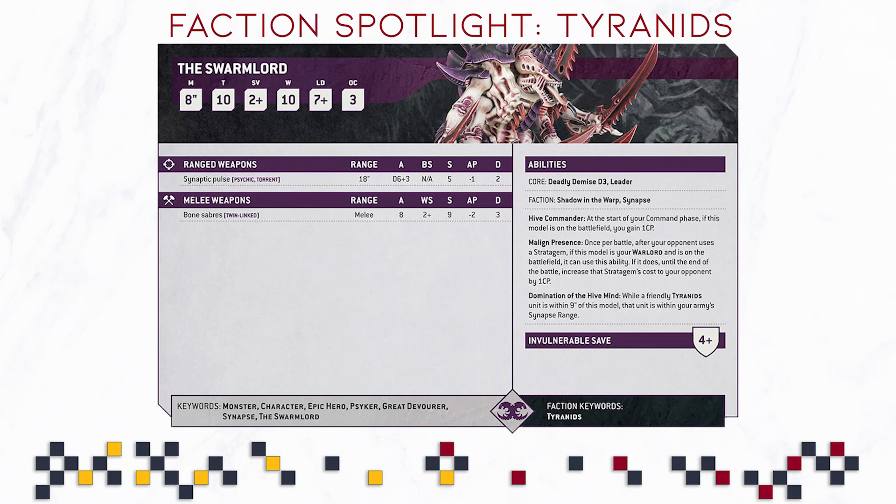The Swarm Lord can apparently produce a d3 mortal wound explosion on death. It is a leader choice, meaning it can be attached to additional units — notably, Roboute Guilliman does not have that ability. Furthermore, he has both the Shadow in the Warp and Synapse abilities. So if the Swarm Lord is your only unit with Shadow in the Warp and he dies, you lose access to that army-wide rule. Keep that in mind if you want to preserve Shadow in the Warp for the later stages of the game.